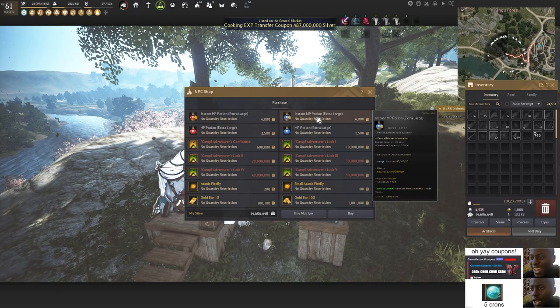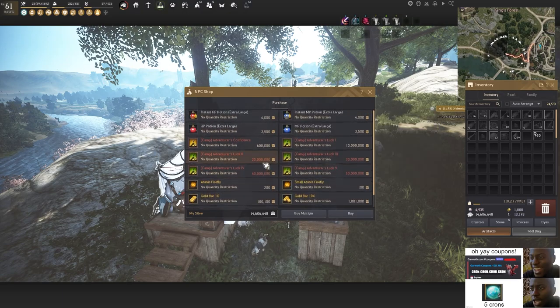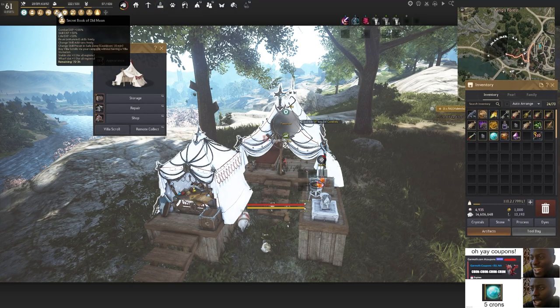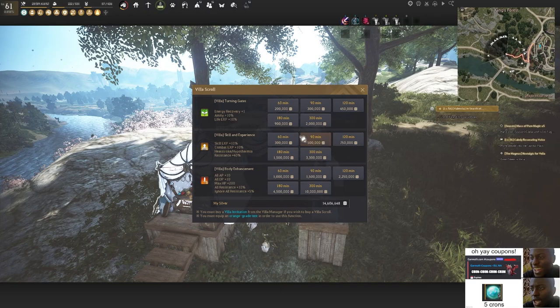The campsite also sells potions — you can buy HP or MP potions. You can also buy items like Adnis and Firefly, which give you light at nighttime, or gold bars. Then there's Adventurer's Confidence, which gives extra AP against monsters +10, skill EXP +10%, and Heatstroke immunity. If you activate the Secret of an Old Moon or have a Villa scroll, you can click it and get yourself a buff for life skills, combat EXP, or skill EXP. For grinding, you can get all AP +10, all DP +10, max HP +200, all resistance 10%, for up to a 300-minute buff. That's why the campsite is so good for PVE grinding and PVP fights.